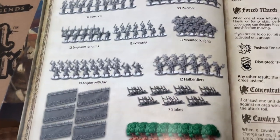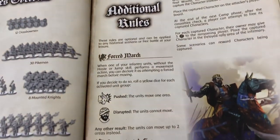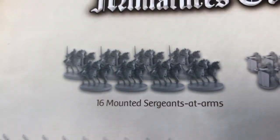The new type of unit is the mounted sergeant at arms. You have 16 of them. You can only find them in the Legendary Battles box.